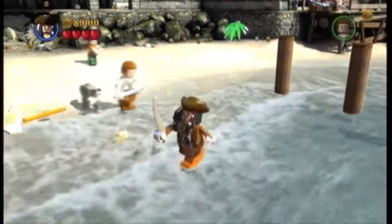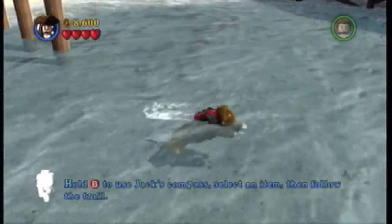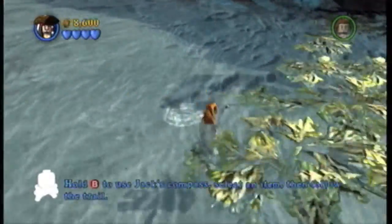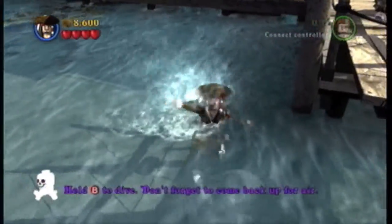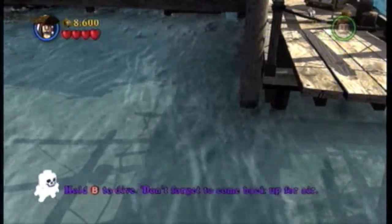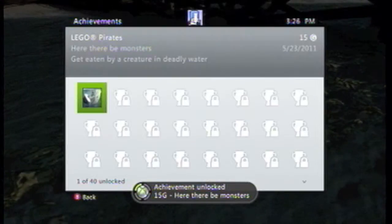Once you have control of Jack Sparrow and they're at the beach, what you want to do is start swimming. You'll reach this seaweed boundary — just swim past that and you're in deep water, and a shark should appear and eat you. Once you respawn, you should get the achievement for 15 gamer score: Here There Be Monsters — get eaten by a creature in deadly water.